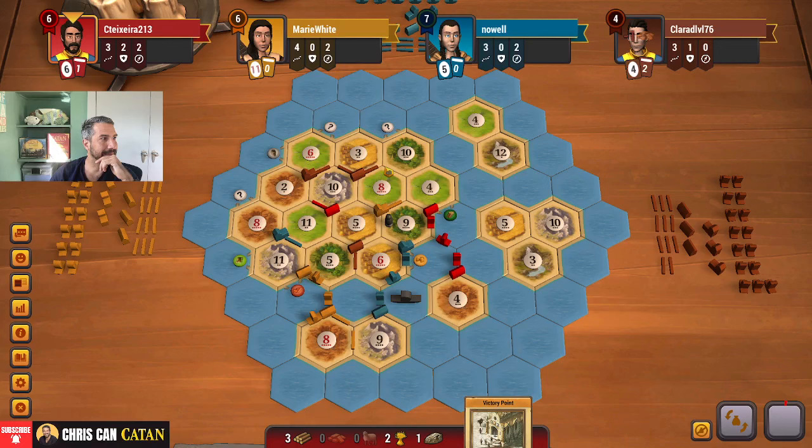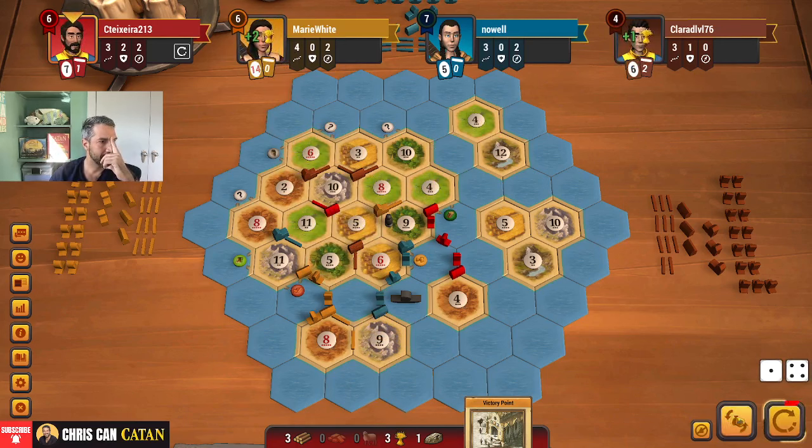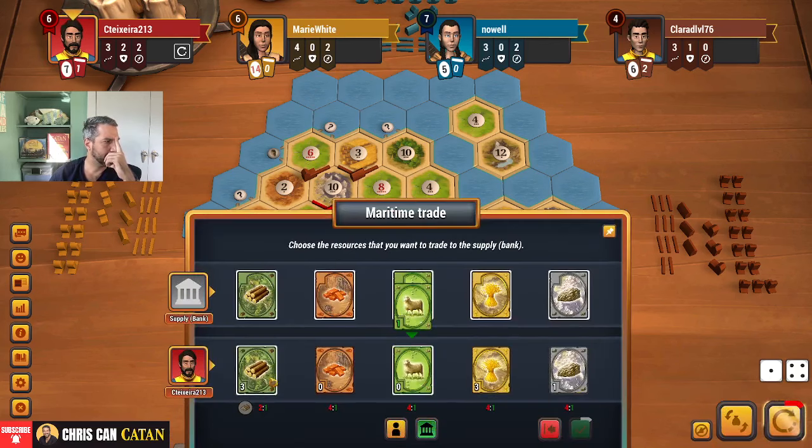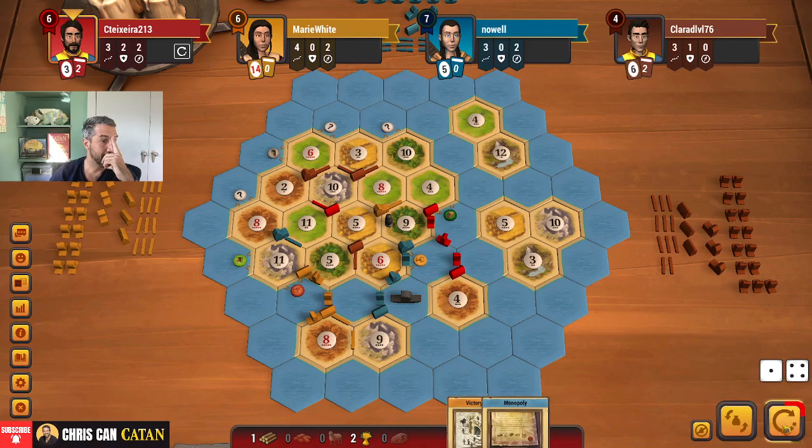Another five here. I'm going to take a card. I've got to save for a city at some point too — that's going to have to happen. Mono is a huge deal here, obviously. So I can either do a big old wood mono...